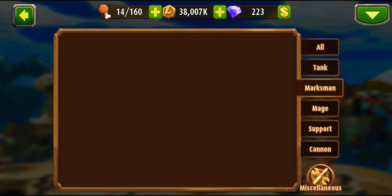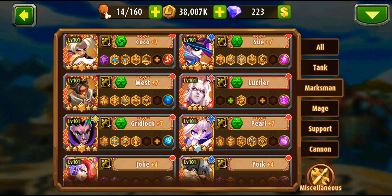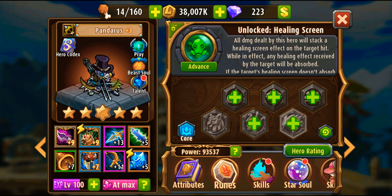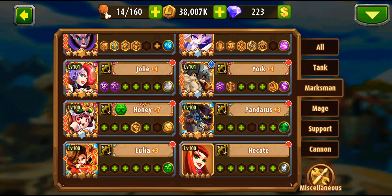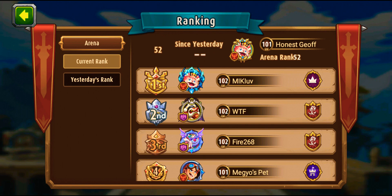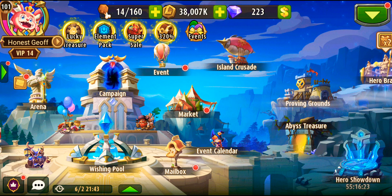You won't lose anything if you raise their stars and awaken them — even without diamonds, the daily triple sweep will do it. If you can speed up their awakening process, that's even better. Since everyone is using Candy in their defense, it would be nice to start raising Pandarus to counter her. If you don't have both of them, you can start getting them — it's never too late.